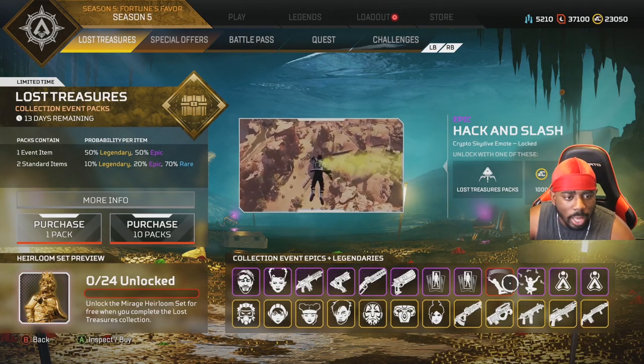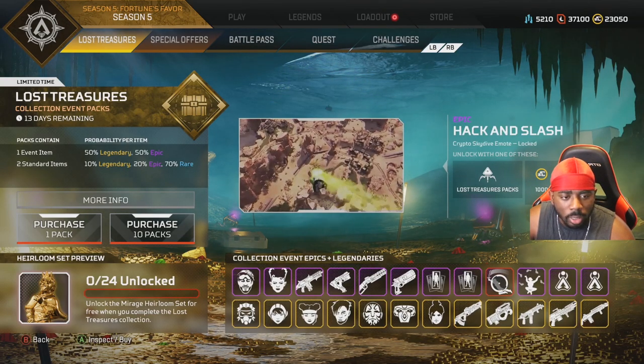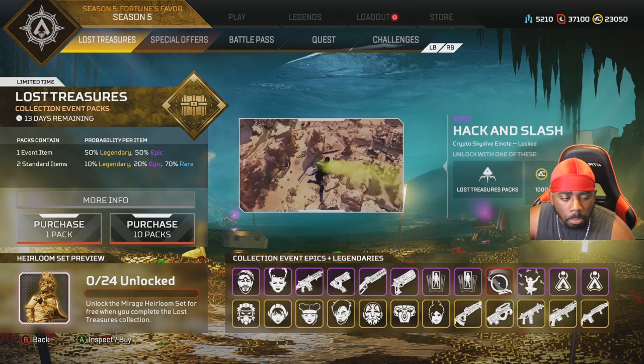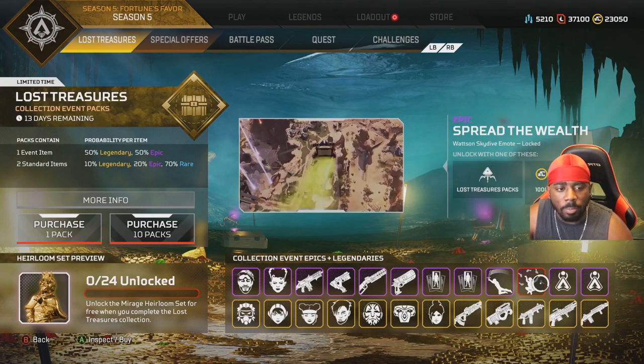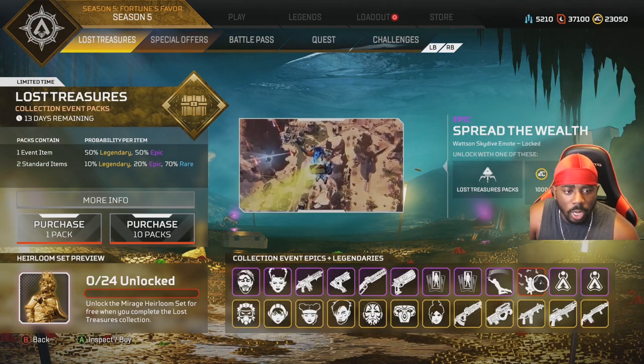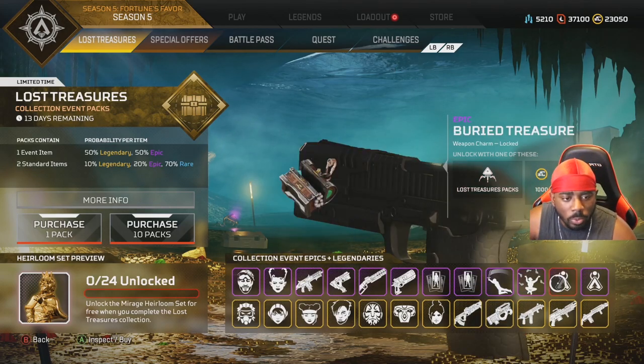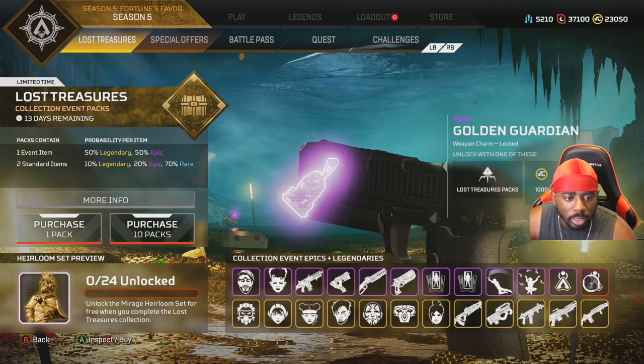Let's rewatch that Crypto emote again. I still think the best one he has is with the drone where he flies like a wing. And there's a new Watson skin too. We got some charms — I like that chest charm.